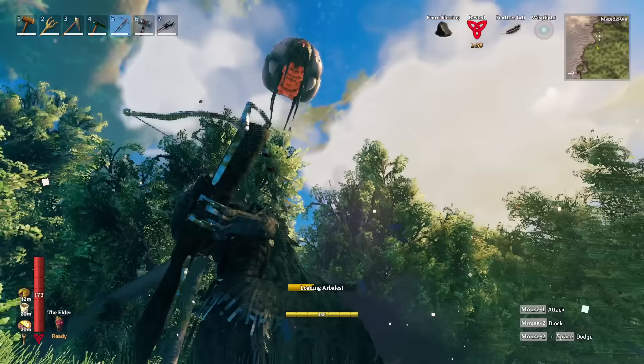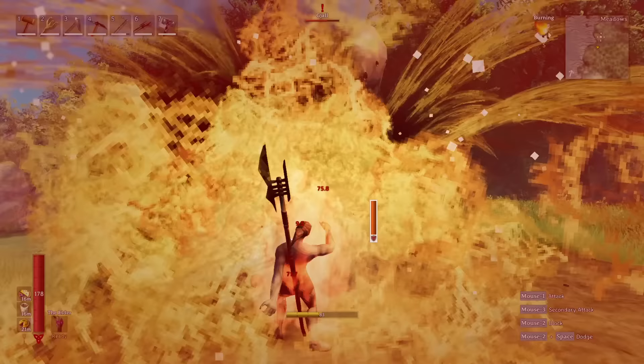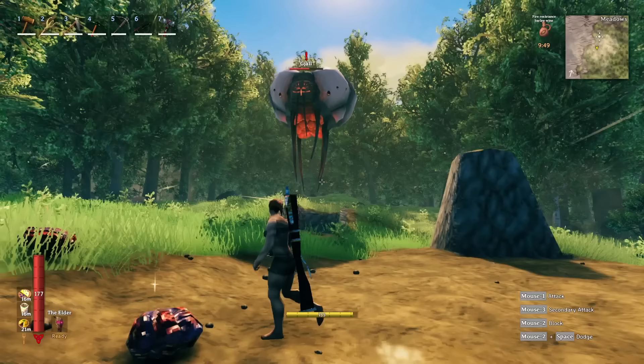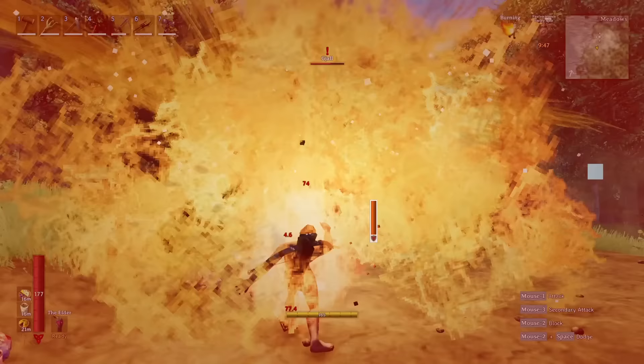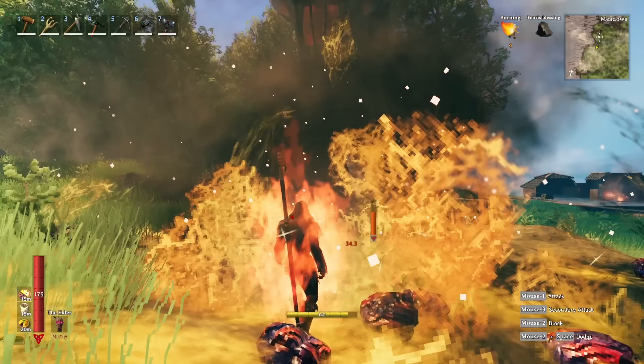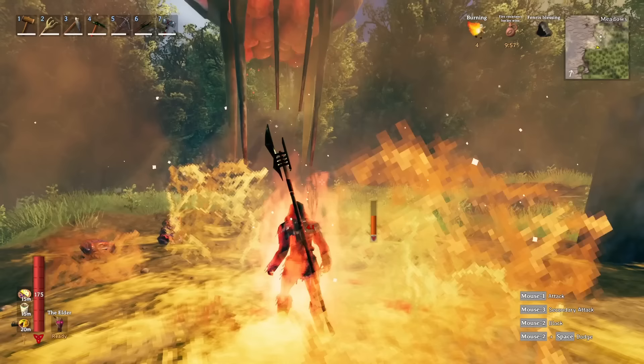Your best bet is to stay underneath and shoot them from below. Do note that fire resistance potions and the Fenris armor — one or the other, not both together — will reduce the damage you take. In this clip, I'm taking 16.5 damage from back-to-back shots. After drinking a fire resistance barley wine, it reduces to 8.5. Wearing just the Fenris armor reduces fire tick damage to 4 per tick. However, wearing Fenris armor AND drinking barley wine still only gives 4.1 — they do not stack. You either have fire resistance or you don't.